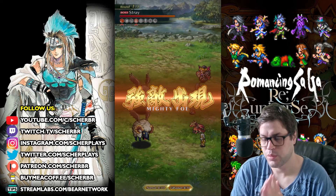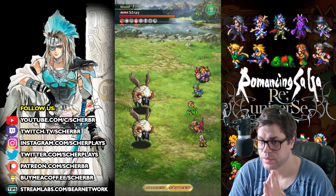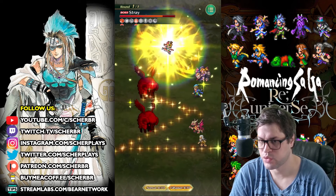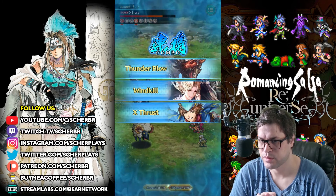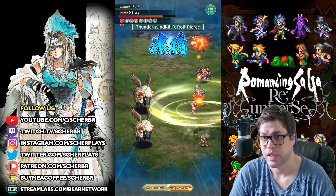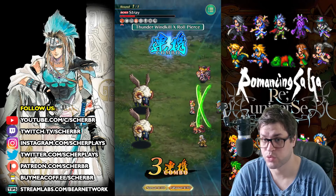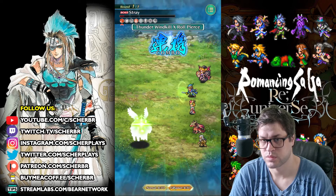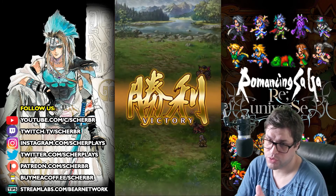So the battle started. We will probably have Jameel attacking first after Urpina and Dora. First is Urpina, then it's Dora, then it's Jameel, and then it is Beauty. Beauty went first. We are using the second version of Beauty — she has Wind Kill. That is very strong. With that, you have one slot for training as well.